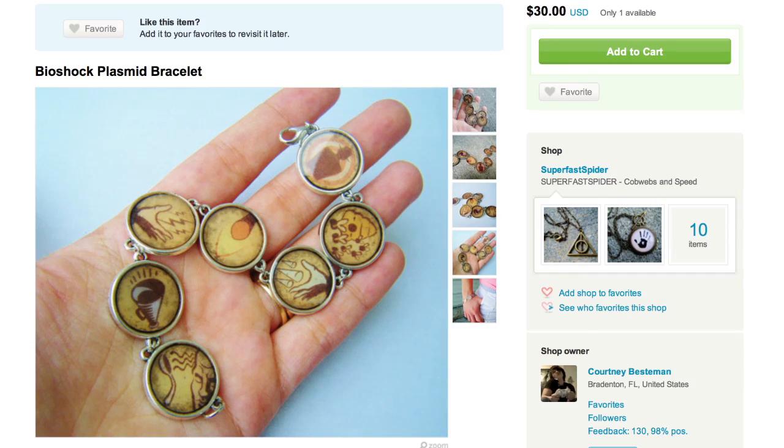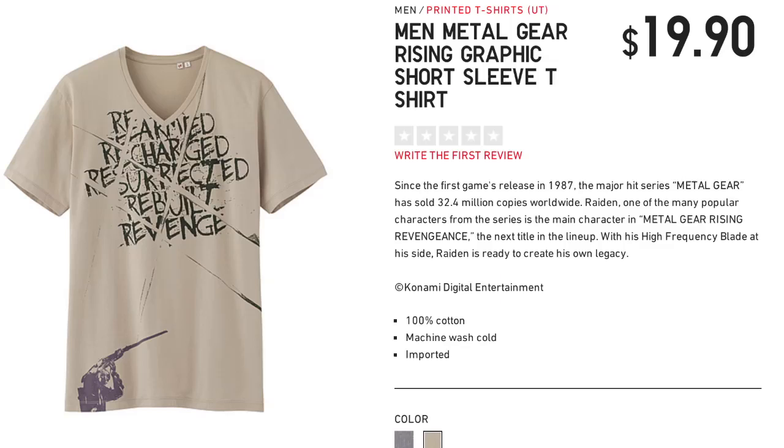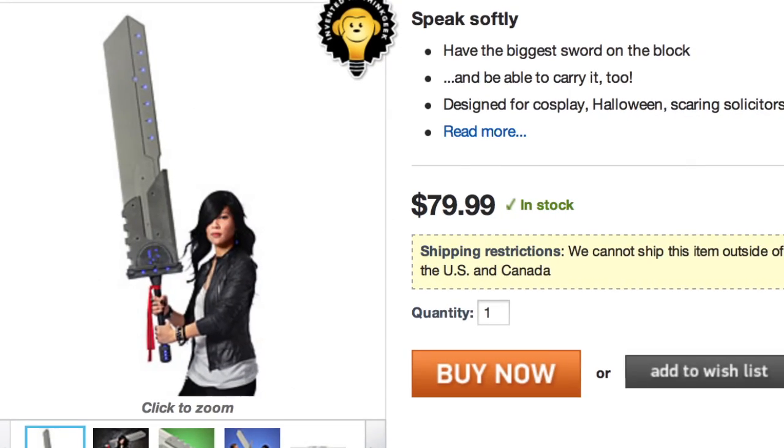For protection, wear a Bioshock Plasmids bracelet and a Metal Gear Rising t-shirt from Uniqlo. Cut down your enemies with this Final Fantasy-esque sword.